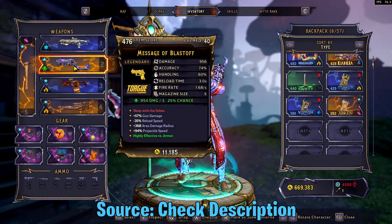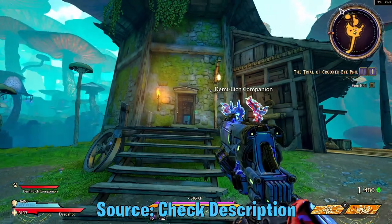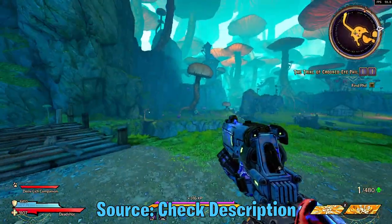Hey, how's it going guys? Absolutzeer here. Today we got another legendary gun guide. This is actually the Messmer of Blastoff. I just got this from a chest in the Dankwood Forest.